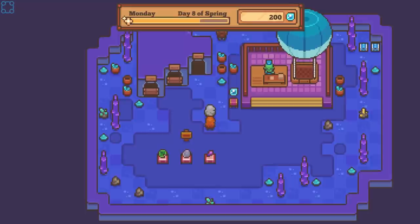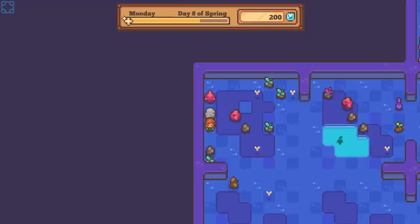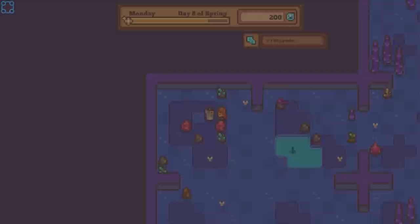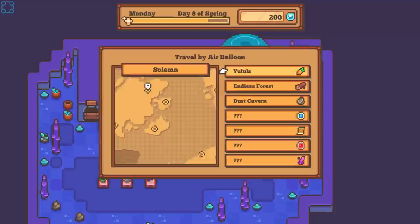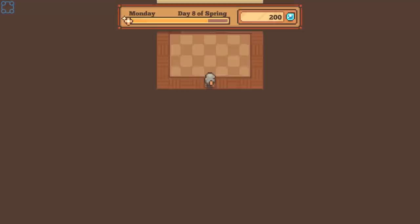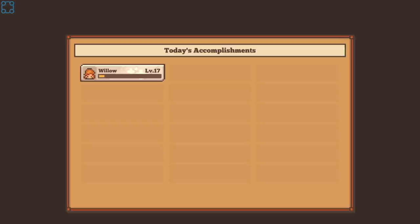Don't get eaten by those. That's basic. I thought I'm supposed to be mighty. Alas. I tried to chop a tree — I just wanted to see what would happen. The answer is: don't get gobbled by either of those things. It goes bad.